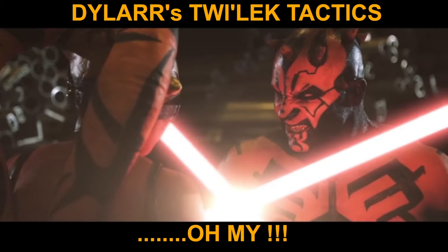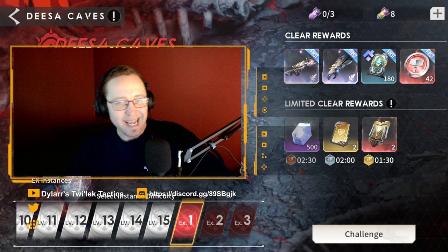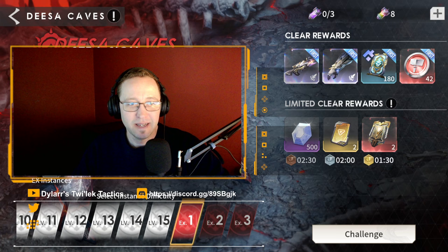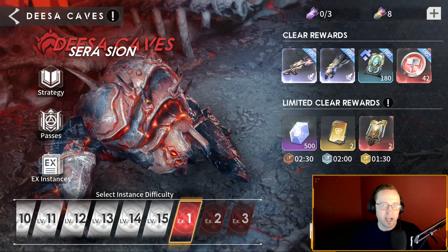Hey tweakers, we're gonna talk some Disa Caves. With this update that we just got on March 30th - which was yesterday for me, and in the past for whenever you're watching this - Disa Caves is hard again. They did sell us the solution in Rosaris, but otherwise yeah, it's tough. Everything I'm gonna show you requires Rosaris, but you don't need her very highly developed to beat this.